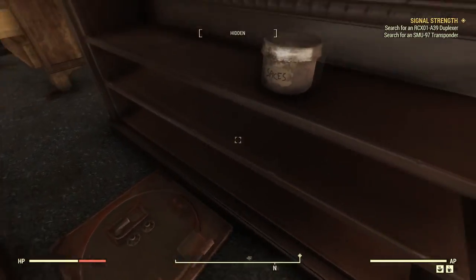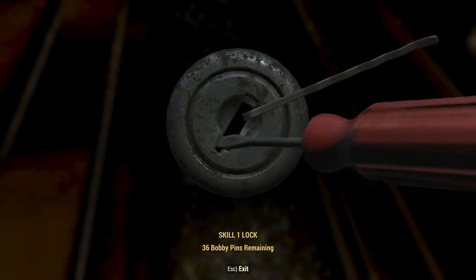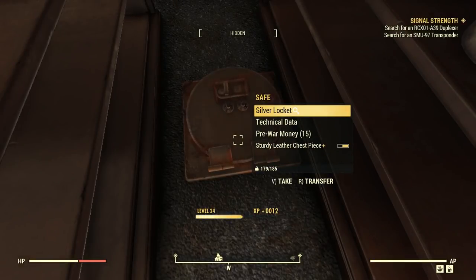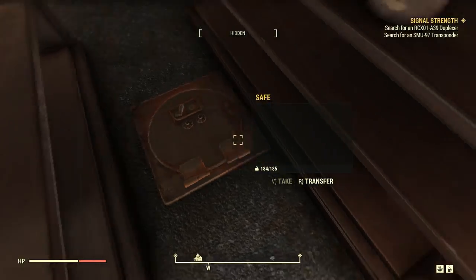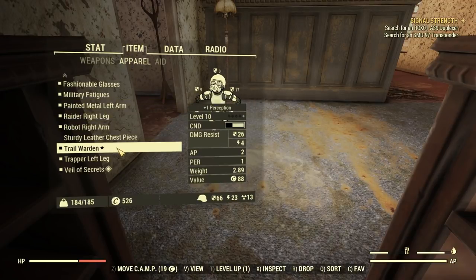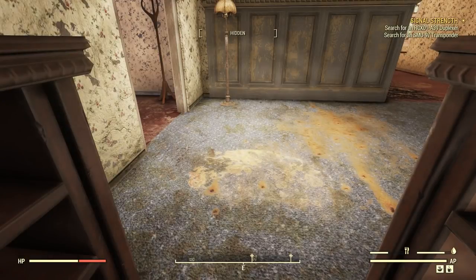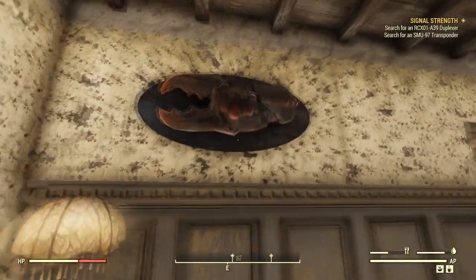There's a safe here. Let's unlock the safe because that's what we do - we unlock safes, nobody stops us. Silver fork, silver lock, technical data - which sounds important but it's really just junk. Sturdy leather chest piece - is that better than what I'm currently wearing? I'm wearing this Trail Warden thing, gives me 26 damage resist, this only gives me 11. It has way better electricity resistance, but I stay away from electricity, so we're just going to drop that. We don't need that.